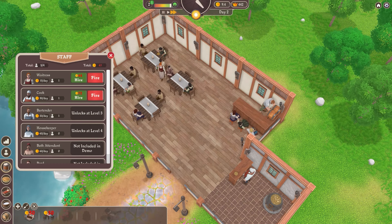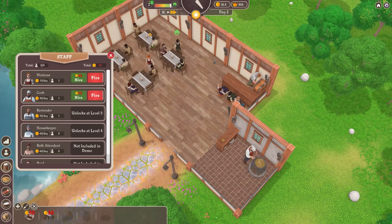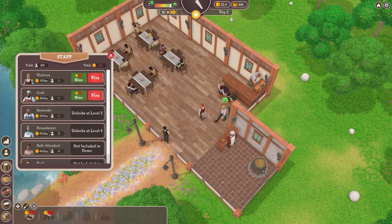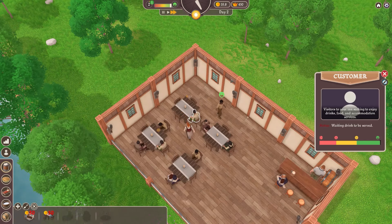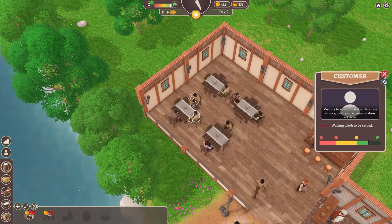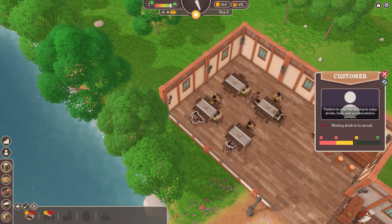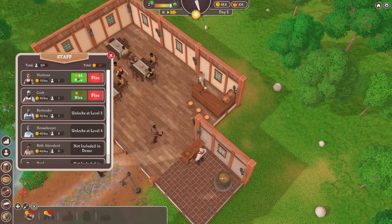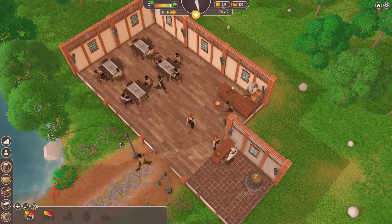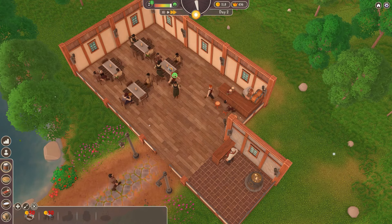That might fluctuate based on happiness and your reputation as well. Food is getting prepared, which is good. We're also selling lots of beverages. However, I'm very aware that some people are starting to wait longer, so I do need another waitress, which I will now hire. Staff costs have now gone up to 80 generic units of currency per day, but hopefully the increase in our capacity should offset that.